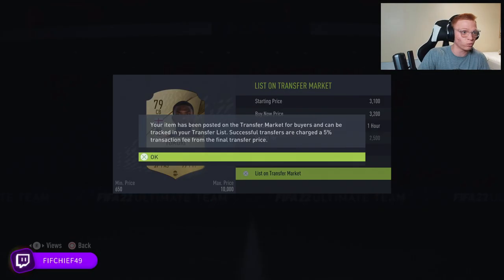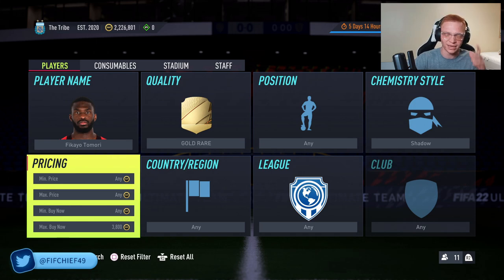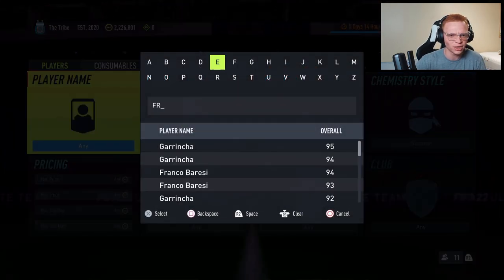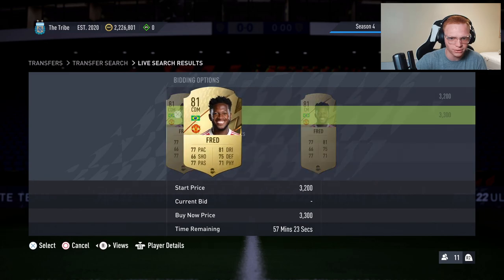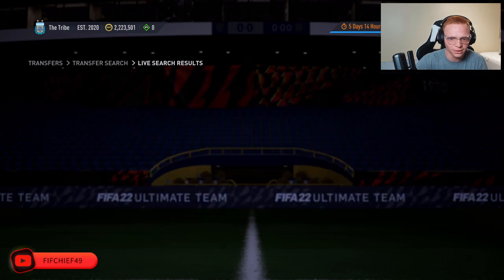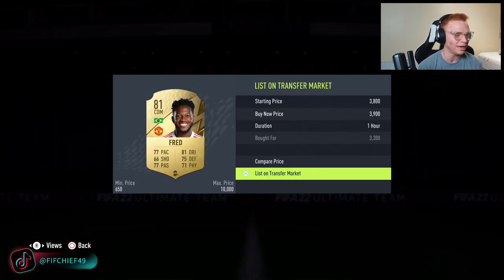Once you get used to prices, you can rapidly crank out cards and make really good coins. You don't even have to know all the prices — deals just appear. I showed this on stream about a week ago and randomly picked up a Fred with a shadow for literally 1,800 coins when he sells for around 4k. I just picked one up now — I'm going to list this Fred CDM for 3,900 coins. Easy coins.